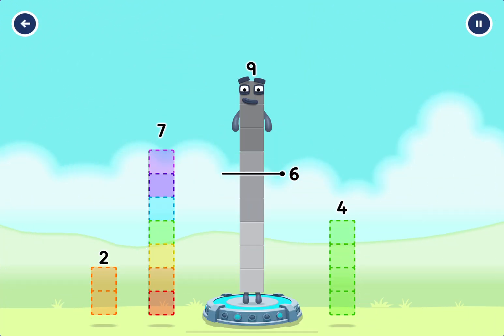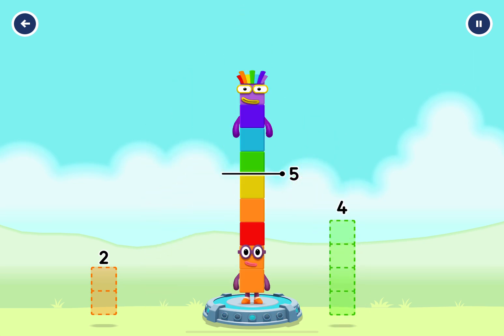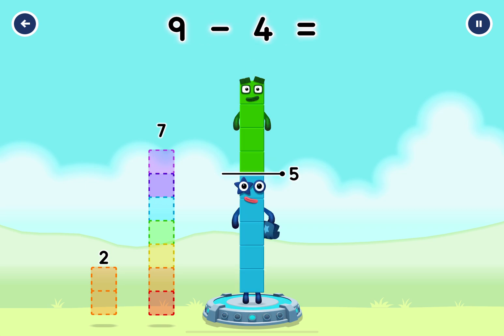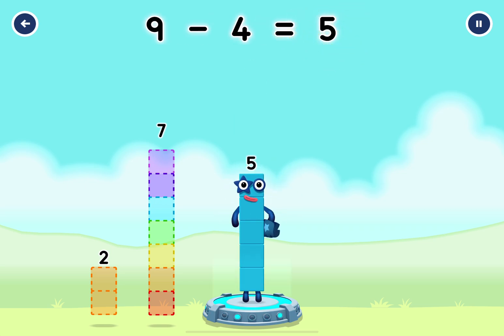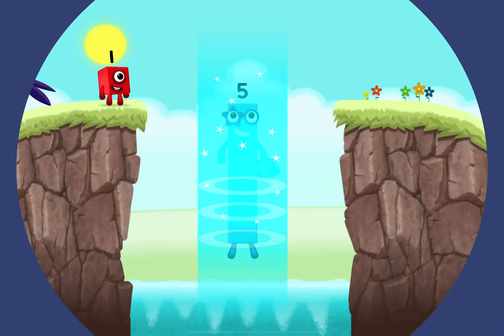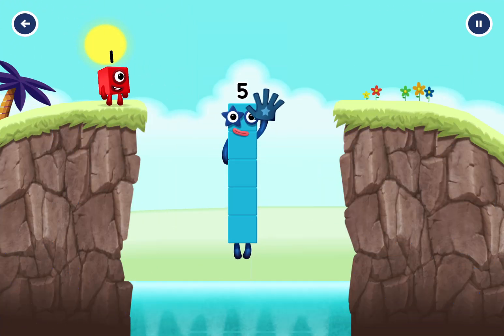Take number blocks away from nine to leave five. Four — try again. Four! You solved it — nine minus four equals five. Five, high five! Yes, you got it.